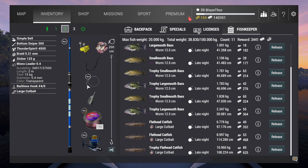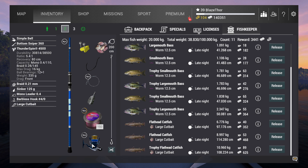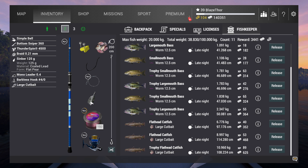So I got now my bottom sniper 360. Then the Thunder Spin 4,500, then the braid 0.21. We got the sinker 125 gram, mono leader 0.4. You need to spend some bait coins for this leader.